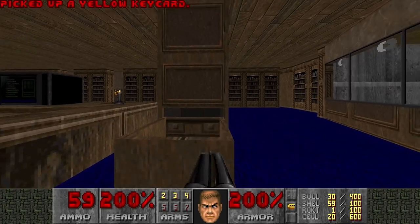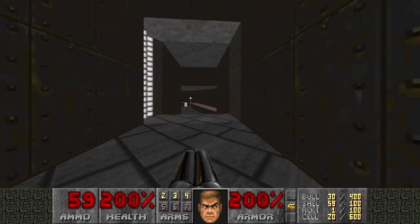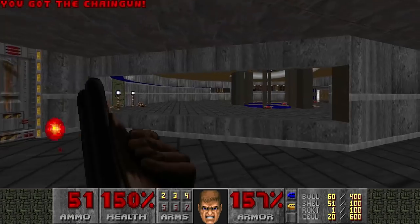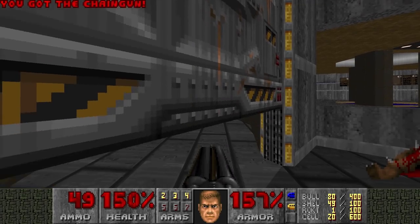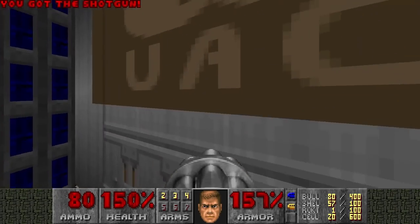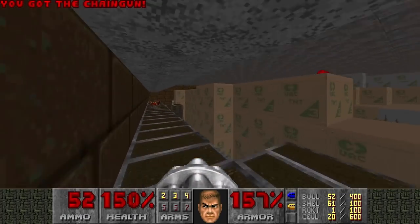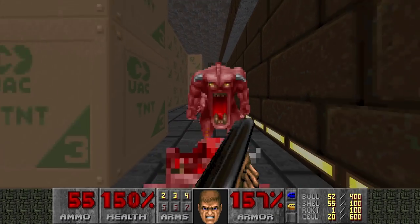The yellow key is in this drawer - this big oversized drawer. Let's open up the yellow door and beware of this trap here. I lost like 100 health in like 2 seconds there. Thanks chaingunners. Now with the blue key, let's go open up these big doors here. Deal with a crate maze - hell yeah. TNT features not only one but two crate maze levels. It's not as bad as level 11, but still.